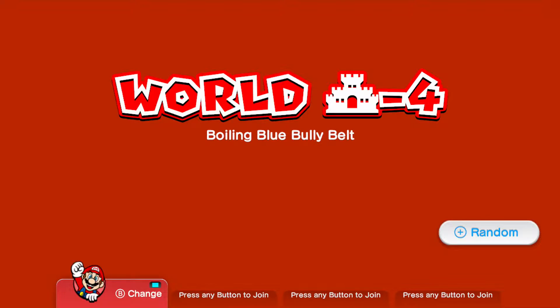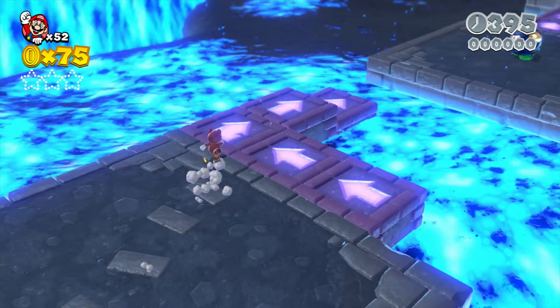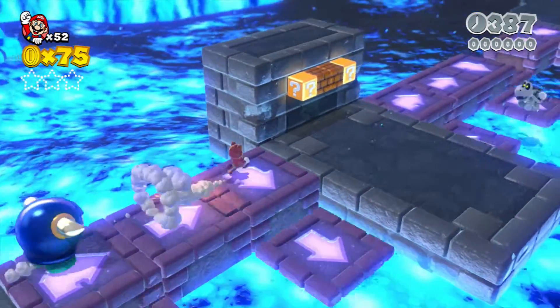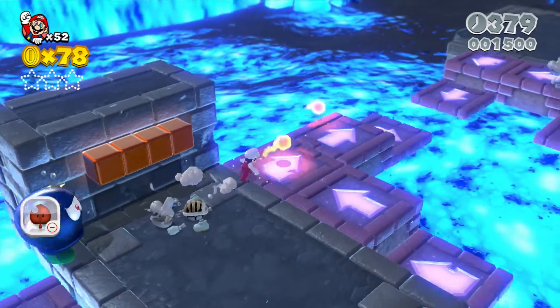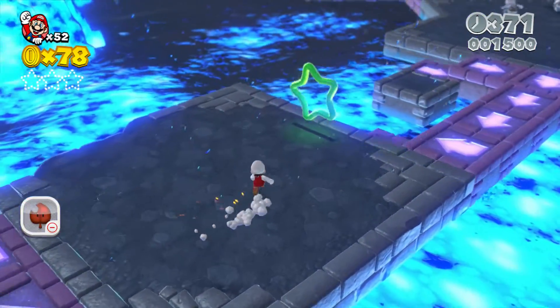Bowling Blue Bully Belt. Once again, we get this blue glowing lava — acid, whatever it might be. And these disappearing platforms make it pretty interesting to play.